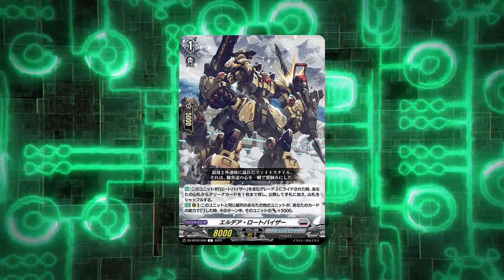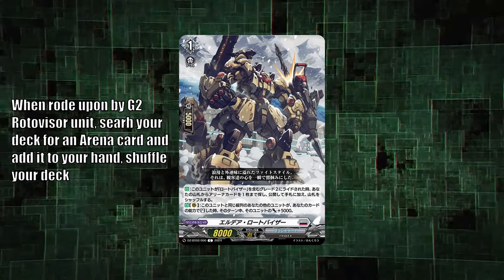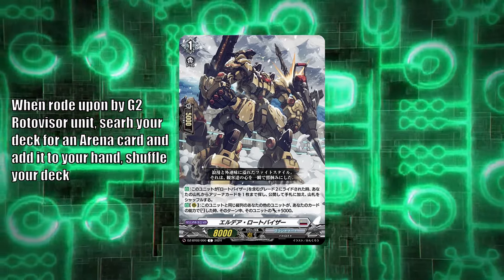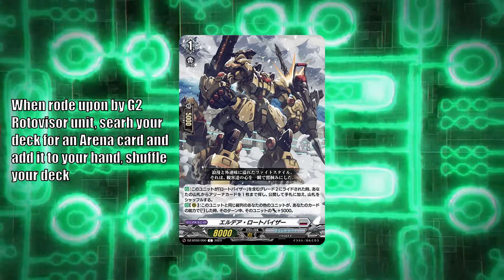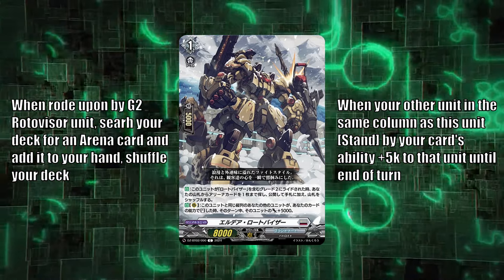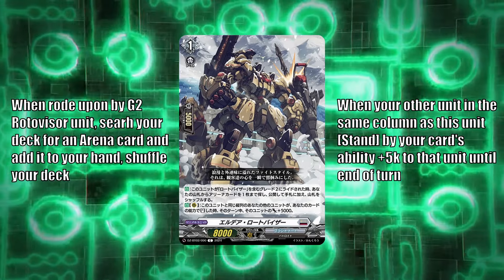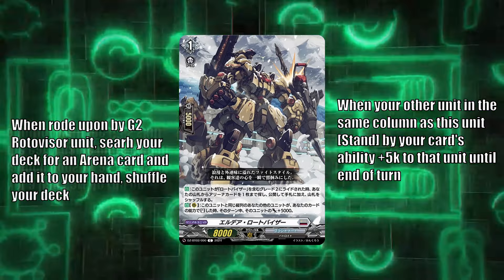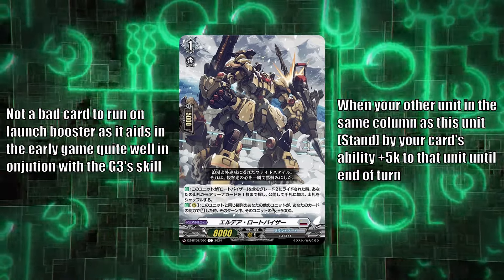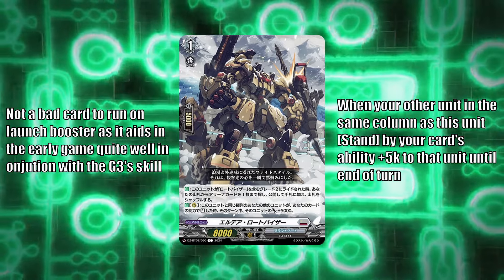This unit has only two skills. When ridden upon by a grade two Rotovisor, you can search your deck for up to one arena card and add it to your hand — your typical set order searcher in any blanket right line. He also has a second skill where he gives an additional 5k if another unit in the same column as this unit stands by a card effect. Despite the fact that it is impossible to superior call this from soul, it is a really good card, especially in the earlier part of the game.